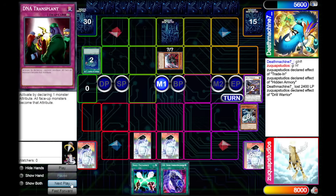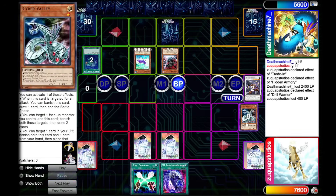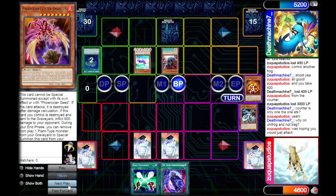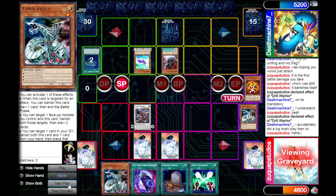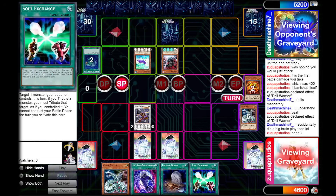They normal summon a Unifrog and go into the battle phase — we take 400 damage. Unfortunately, Volcanic Counter is mandatory and has to banish on this attack. We both take 400 damage, then my opponent attacks for 3000. We draw a Foolish Burial, which is pretty good. We get Drill Warrior back in the standby phase and use its effect to add Cyber Valley from our graveyard to our hand. We now have the combo: DNA Transplant, Spiritual Fire Art Kurenai, and Soul Exchange. There is just one major problem.